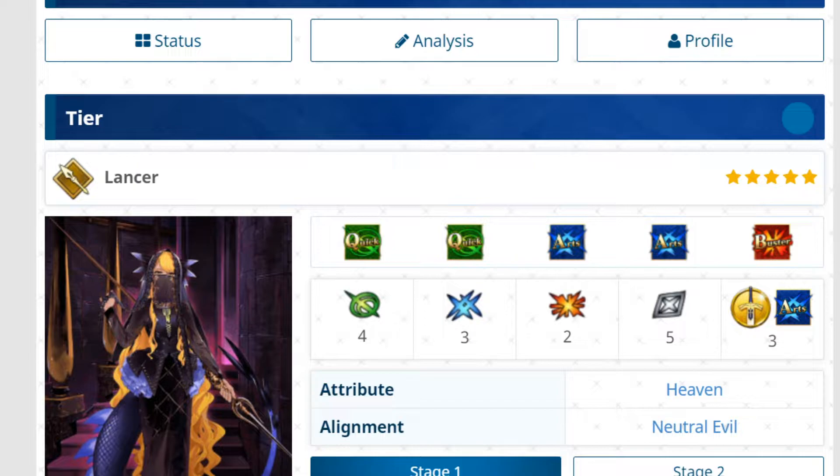What is up guys, Stark here. I am back for day 17 of the 25 Days of Fate, and in today's video we are doing another first look — this is going to be for the new five-star Lancer Vritra. She is out in the Santa Karna banner, and I'm going to be pulling for this banner regardless of whether she's good or not, just because I want to get the craft essences for Karna so I can get through the event. I'm really excited for the Santa Karna event, but this is a first look video for Vritra, so I want to see if she's actually a good character.